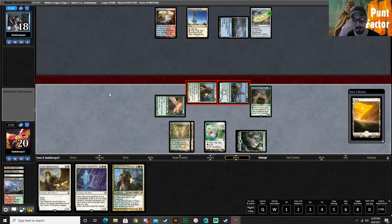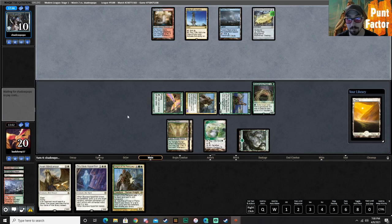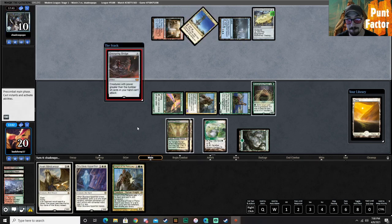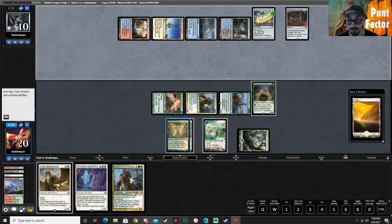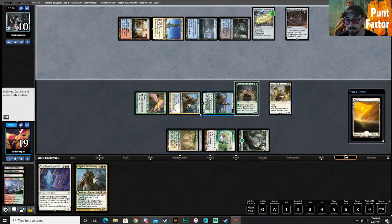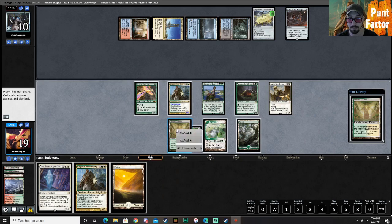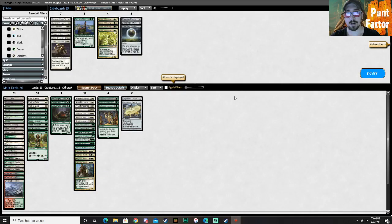Hold up Mind Censor — we have lethal on board. Ensnaring Bridge. I'm wondering if they're hoping that's good enough, because it's not. I didn't even have to show them that — that was kind of dumb. Yeah, I don't know why I showed them Aven Mind Censor there. That was stupid. Very upset about that.